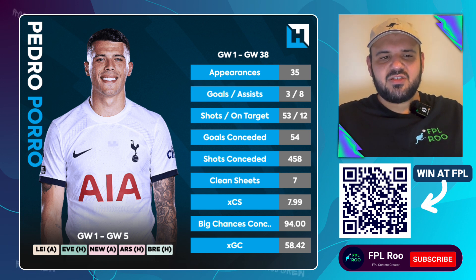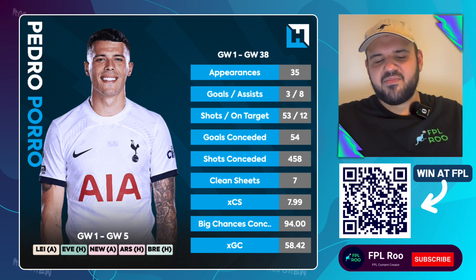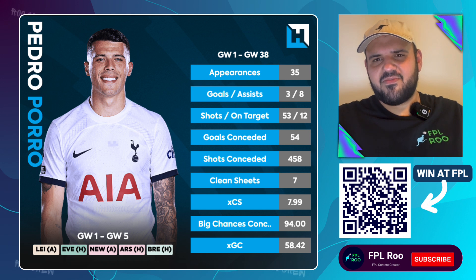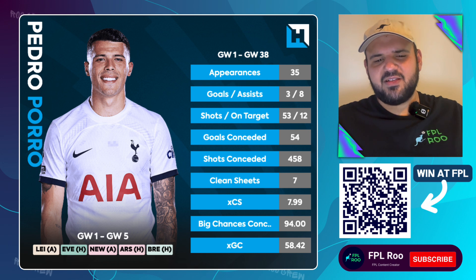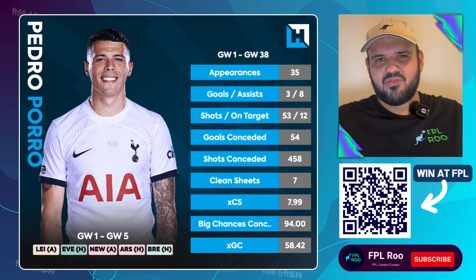Spurs' fixtures are OK to start the season, but from Game Week 5 up until 16 their fixtures are so good. They've got Brentford at home, Man Utd away, Brighton away, West Ham at home, Palace away, Villa at home, Ipswich at home, City away, Fulham at home, Bournemouth away, Chelsea at home, Southampton away — some really, really nice fixtures there. Even their opening two — Leicester away, Everton at home — are very, very good games. So I do really like Porro for the start of the season and then from Game Week 5 onward.